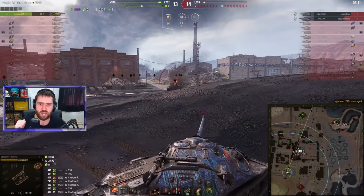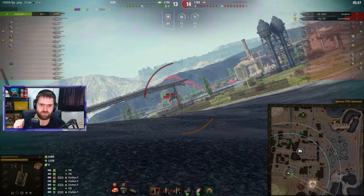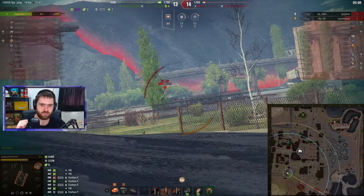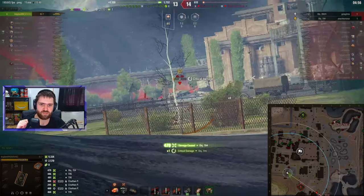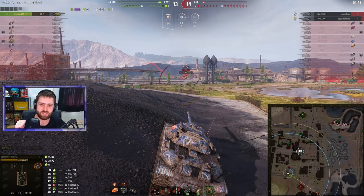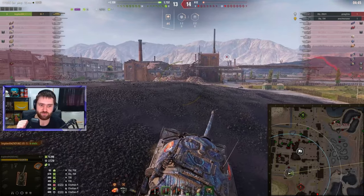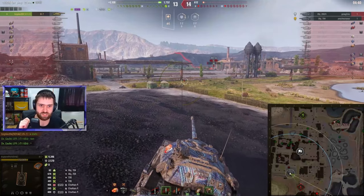8,855 damage and 6 kills — well played by Bogdan. The 704 is going on an adventure. Love the AP switch over here — don't want to use the gold rounds, saving them for the 268v4. Trying to catch the side of the 704, setting him on fire, but unfortunately he has an automatic fire extinguisher. That means the 704 is going to survive on 80 HP. I have no idea what that 704 was doing driving into that corner.